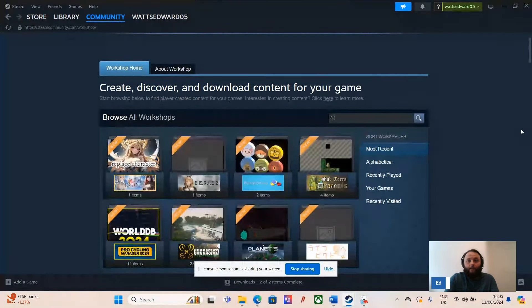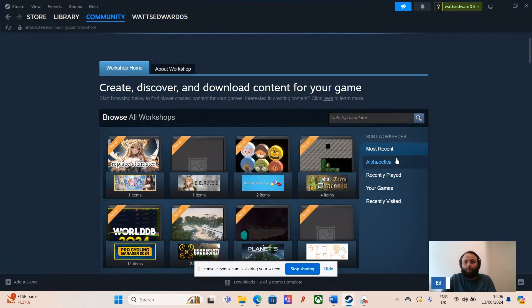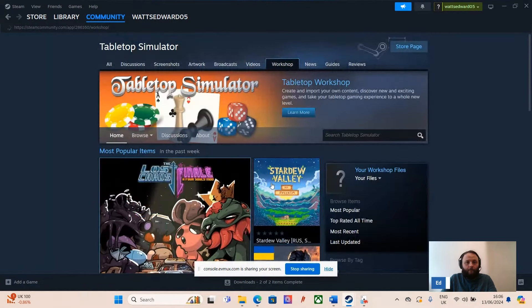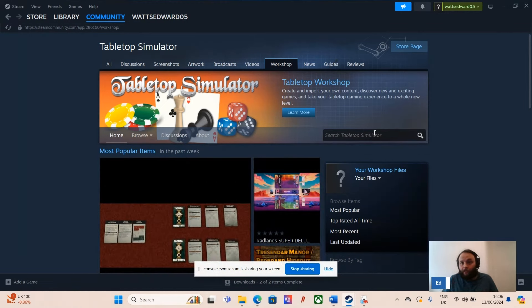You want to search the Workshop for Tabletop Simulator — just type it in and it'll come up pretty quickly if you've got it downloaded. Once you find Tabletop Simulator, search the Workshop, browse the Workshop, and click on Tabletop Simulator. Now we're into Tabletop Simulator's Workshop page, and you can start searching for what you need.